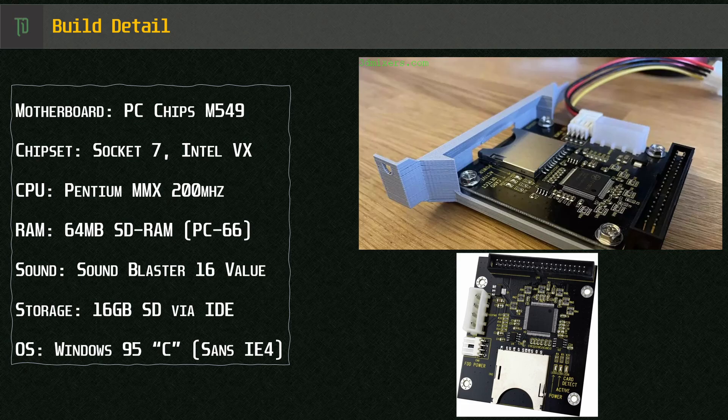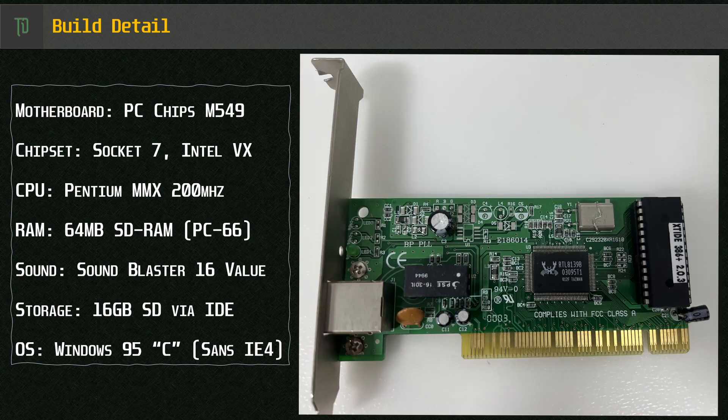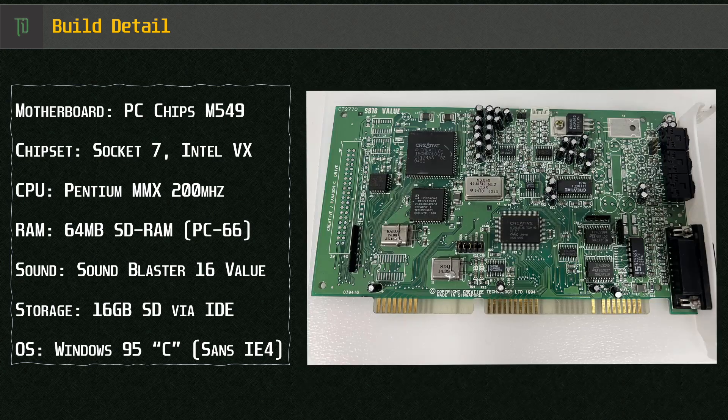Storage is a similar story. I've gone with a 16GB SD card mounted from an IDE to SD adapter, which I put in a 3D printed holder. This is booted by an XTIDE ROM sitting on a Realtek Ethernet card. Sound is provided by the good old SoundBlaster 16 Value. A little bit dated by 1997, but I prefer it over the Opti-16 I had on hand, as the SoundBlaster Value has a proper OPL3 and that trademark noisy DAC, which I think is befitting of a PC of this time.